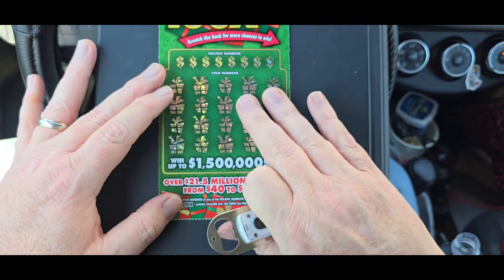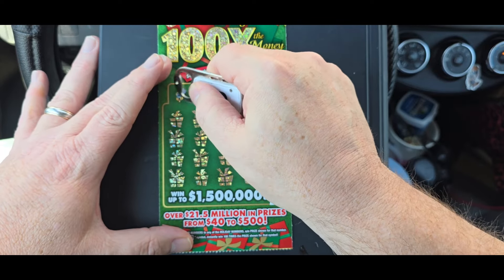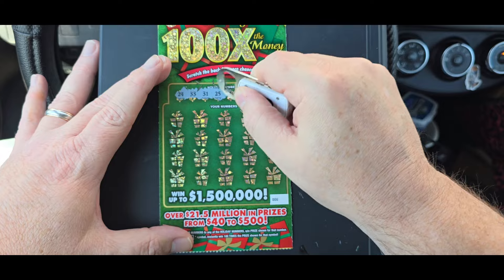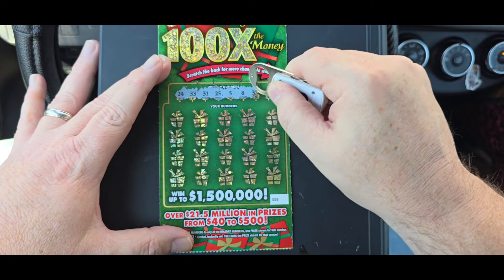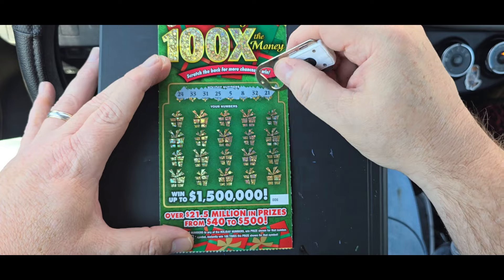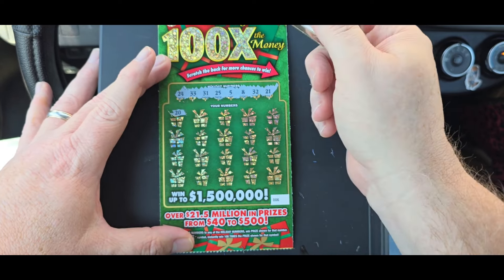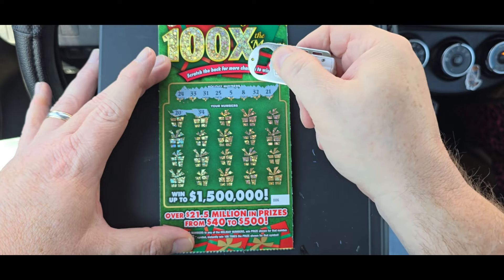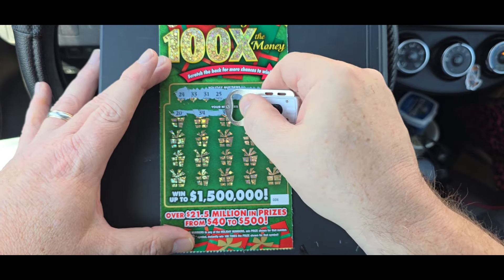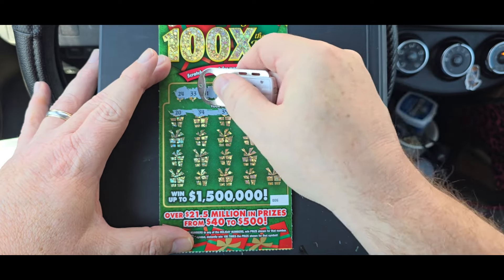Nothing there. Let's try our luck on 100 Times the Money holiday edition. We need 24, 33, 31, 25, 5, 8, 32, and 21. So we need 1, 2, 3, 4, 5, 8. No — 0, 4, but not the right 4, we need 24. No, 9, no, 7 — 31, got a match! There we go.